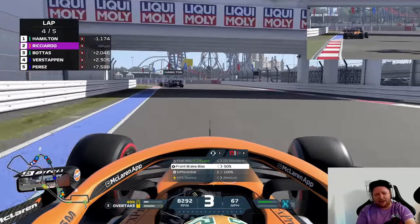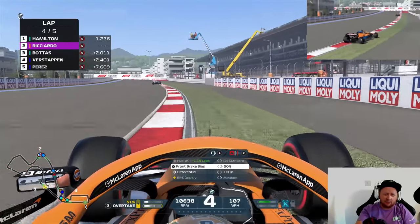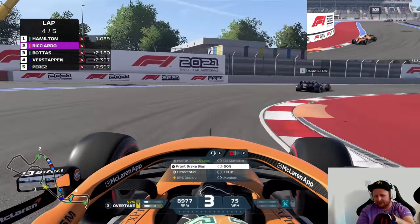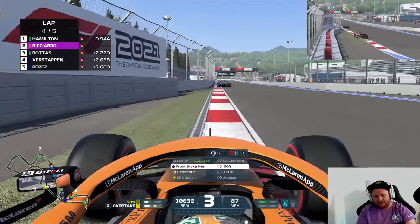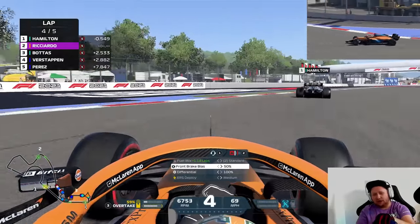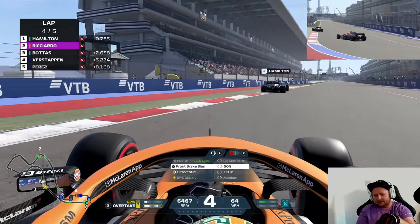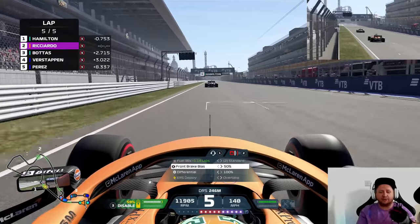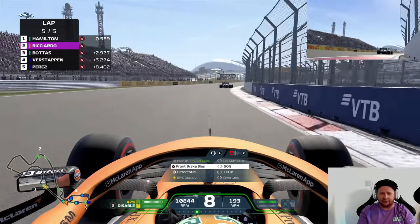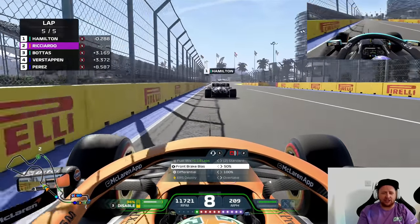Can we get within one second before we cross the line and get DRS down the start-finish straight? That'll make life a whole lot easier. It's not been a good lap, this one — we're down a little bit on our personal best. Not great rotation out of the last corner, but we're within arm's reach of Lewis Hamilton. We'll be able to slipstream and DRS him all the way down this straight. And then, dare I say, we might be able to dive bomb him into Turn 2. Let's give this a go!